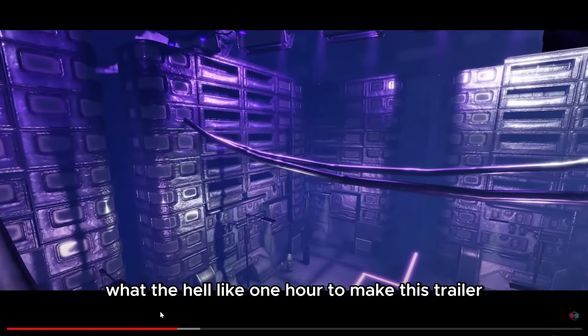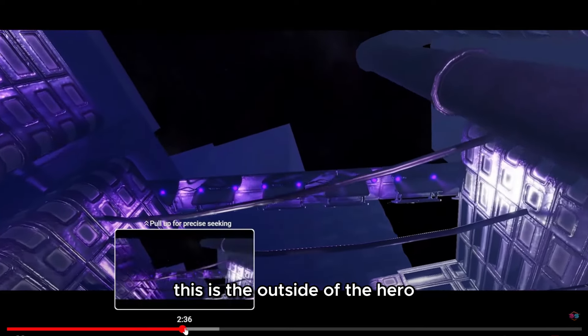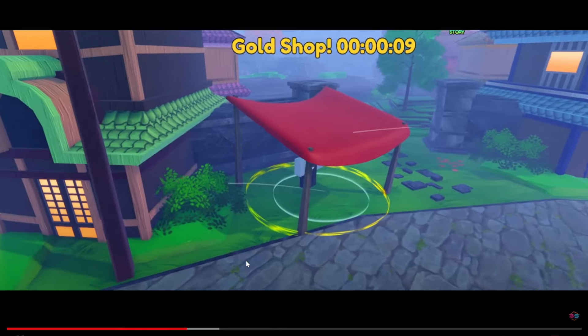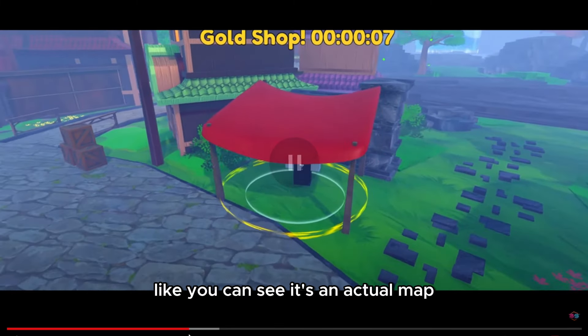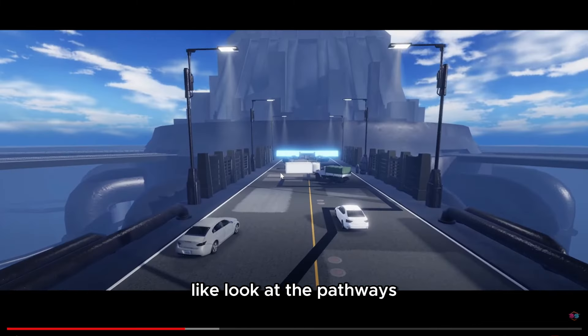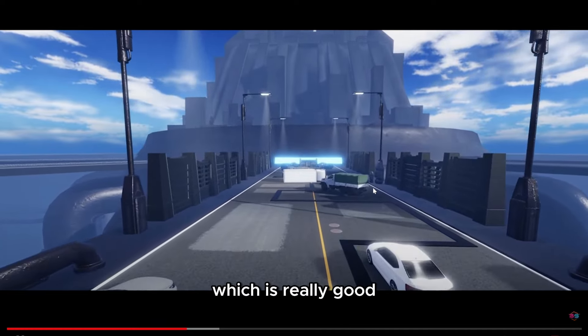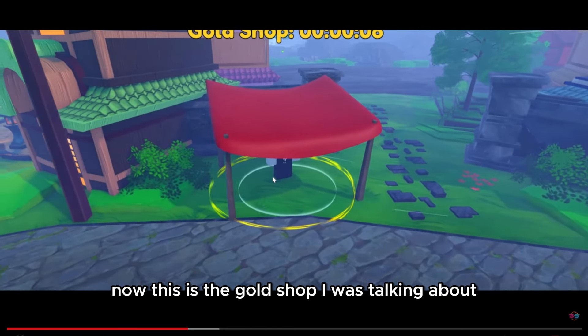This is the map for the alien spaceship. Enemy Avengers did this as well, but it looks pretty great — good details, really great, I love the color. This is the outside of the Hero Agency if I remember, and it's also a map. Like you can see, it's an actual map — look at the pathways.